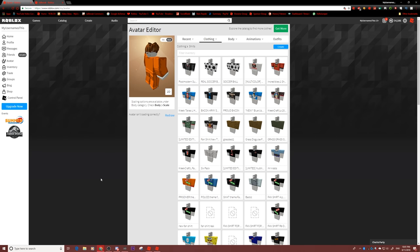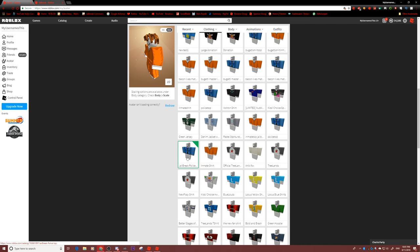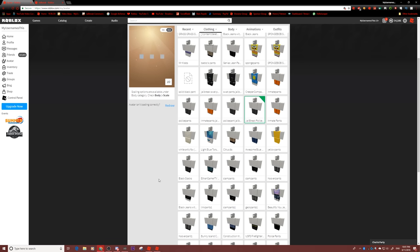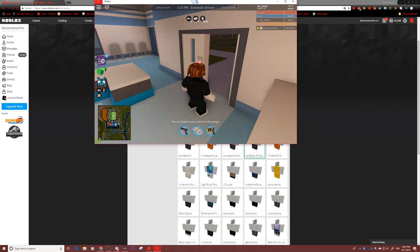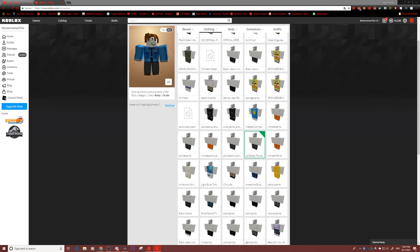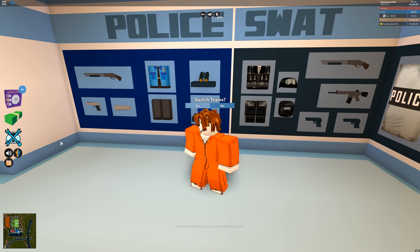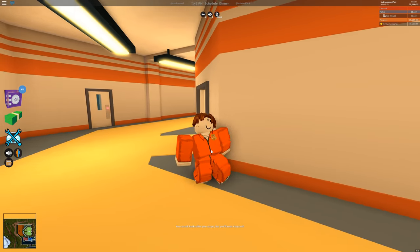Not only do I have the prisoner suit, you also need to go to my group and find the Jailbreak police top just like this — I'll link all these in the description. And right over here, the Jailbreak police pants. Now you can see basically that I am a Jailbreak police officer. If you look closely at my alt, you can see that police officers in Jailbreak have a badge right over here. And I'm going to switch teams — for a split second there I actually look like a police officer.